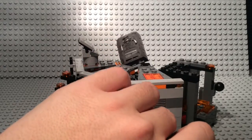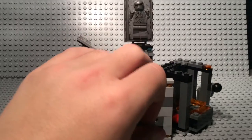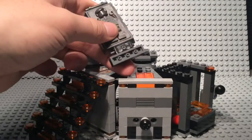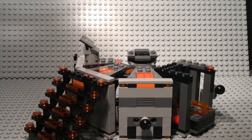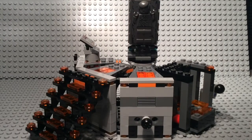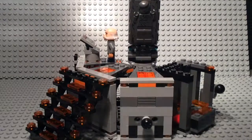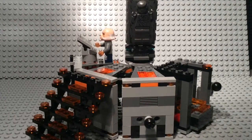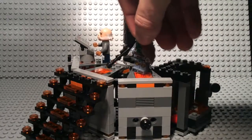Han Solo spins around in the carbonite chamber. The carbonite block can be removed or you can keep Han Solo displayed right there — I like to keep it on. Then you can place the Ugnaught figure at the controls and have Boba Fett standing nearby watching.